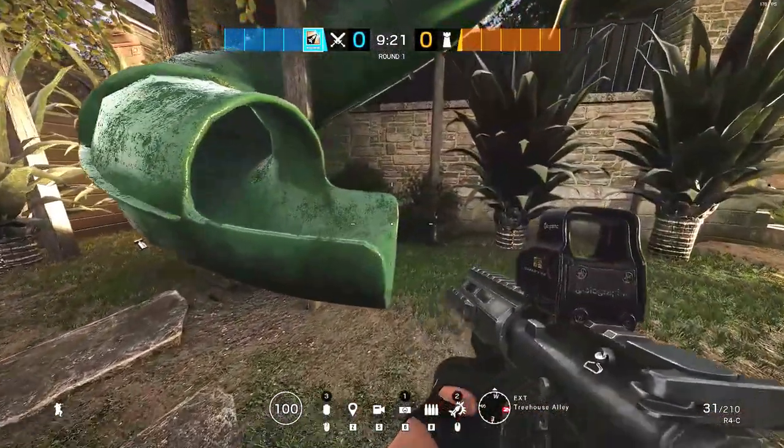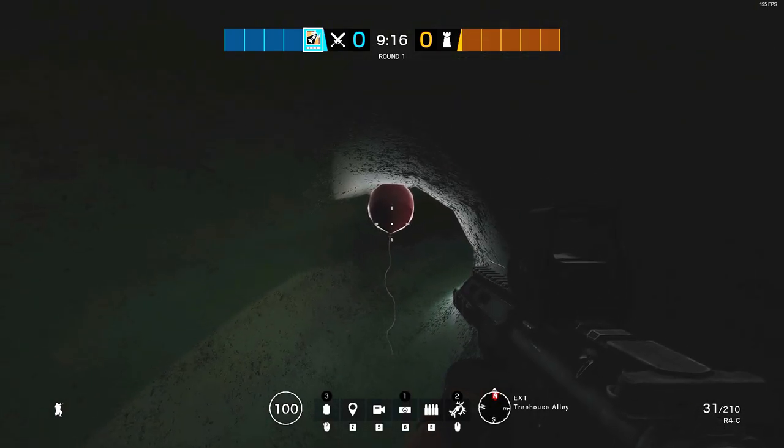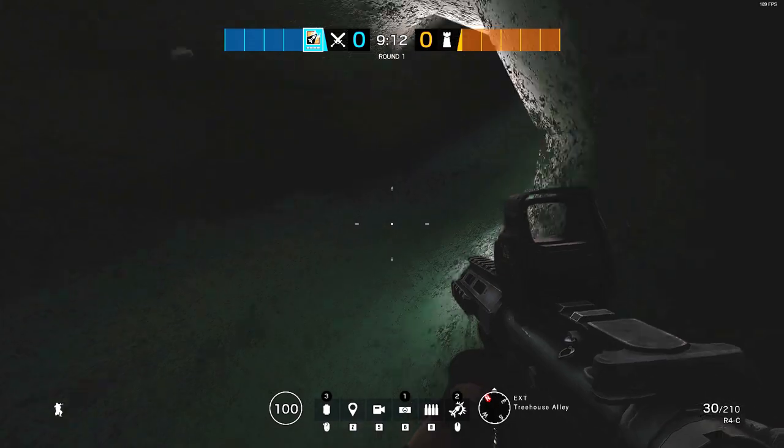The first easter egg hidden on this map is right up the slide outside of the children's bedroom area, where there is this creepy red balloon, which of course is a little tidbit to the It series.